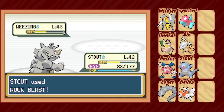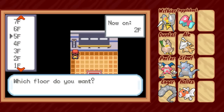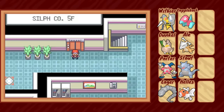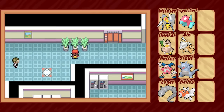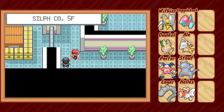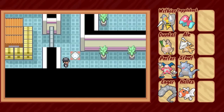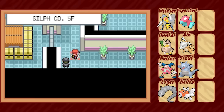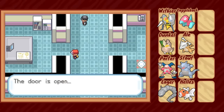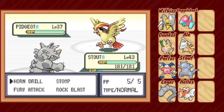Speaking of Sabrina, we can't even challenge her gym yet, because I forgot I hadn't yet cleared out Silph Co. Honest answer — I had been playing Radical Red on stream the same days I was recording this, and my brain just meshed the two together. But no matter. The place is crawling with grunts but they're really no match for us. We also have another rival fight to go through, and at this point I'm pretty convinced he's actually working with Team Rocket.